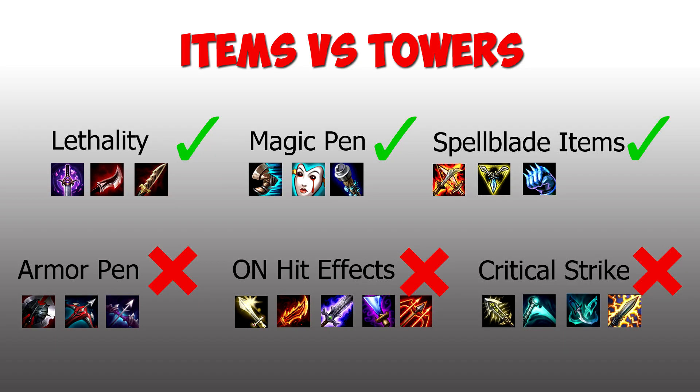Here we can see what items work and do not work on towers. Lethality, magic pen, and spellblade items all work on towers. Armor pen, on-hit effects including Teemo's E, and critical strike do not work on towers.